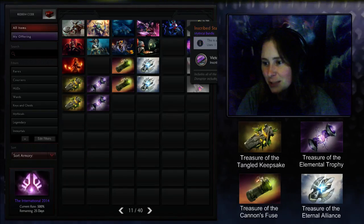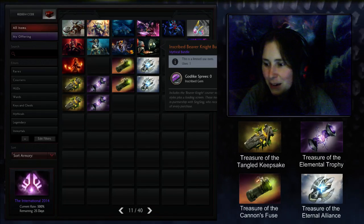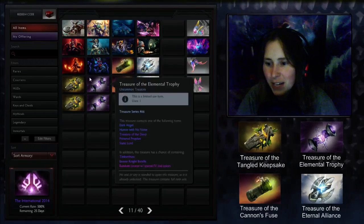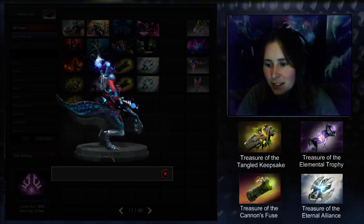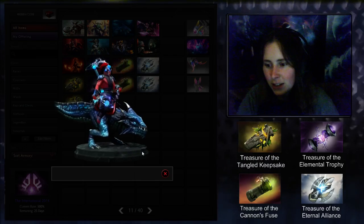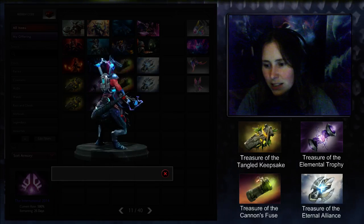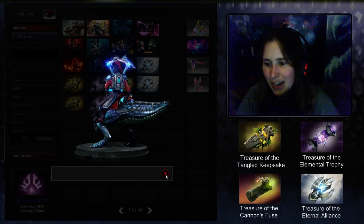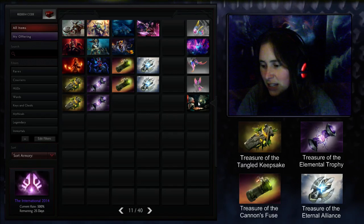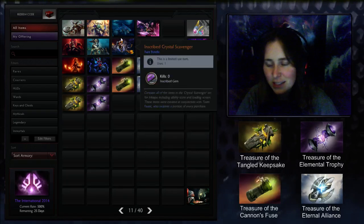I dropped the extremely rare item - you know what that means, giveaway! So we got this Static Lord thing for Disruptor - let me preview that. Look at that mount, that's kind of awesome. I really like the texturing, the color goes great with Disruptor. The rest of it looks neat, like something that should be in Jim Raynor's back. Multiple styles plus a loading screen - should I open this? I could sell it as a bundle. Hard decisions!